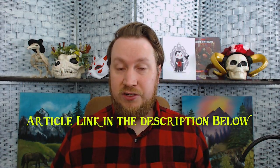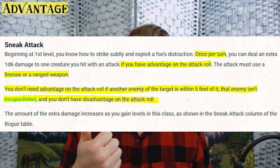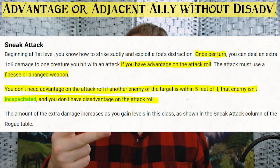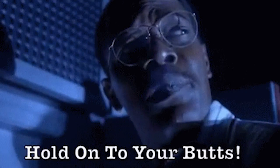So, Sneak Attack. First of all, you want to either have advantage on an attack roll to get Sneak Attack damage, or you want to have an ally next to the enemy. You also cannot have disadvantage on the attack. I'm going to do a speed round here because there are a lot of different ways to deal with those things — the article lists them all out. It's going to get pretty hectic, so hold on to your butts.